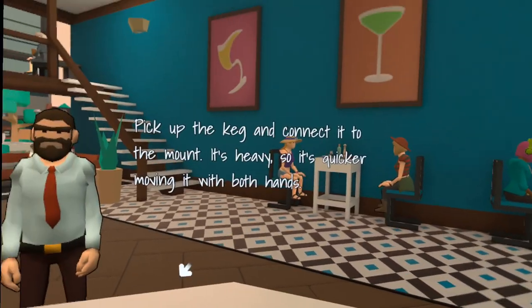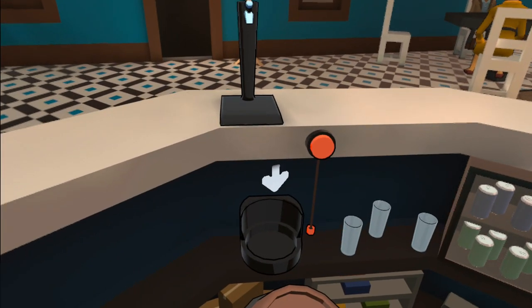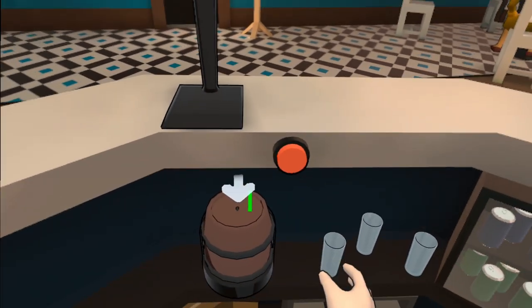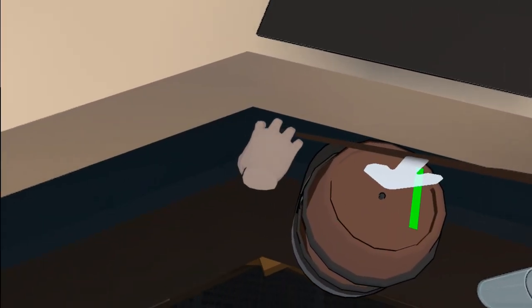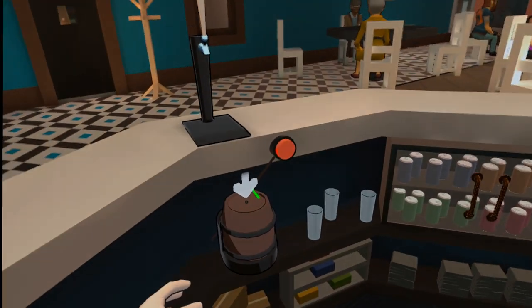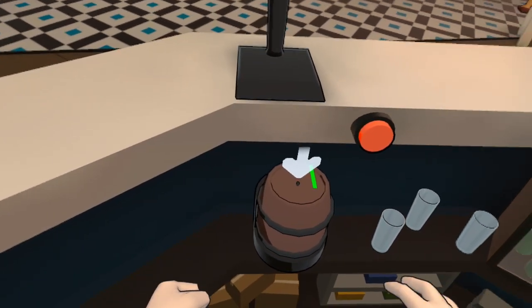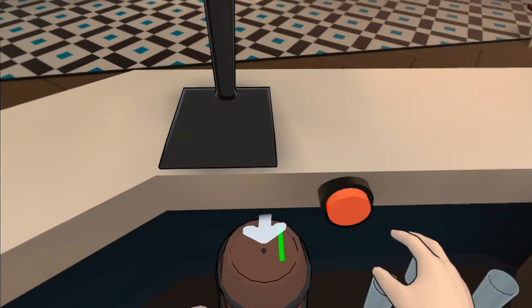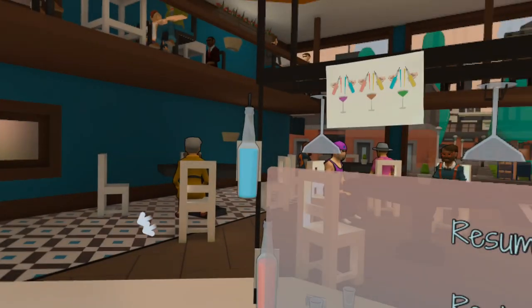So let's see — we'll pick up the keg and connect it to the mount. Where's the mount at? Okay, right here. It feels like we've got a little bit of physics going on with it, which is cool. Put that on there — is it already glitching out on me? What's going on? Yeah, okay, it might be glitching out. Let's see... feels like it's glitching out. It says place the red connector hose on the spout of the keg — I'm trying to do that but it already glitched out.